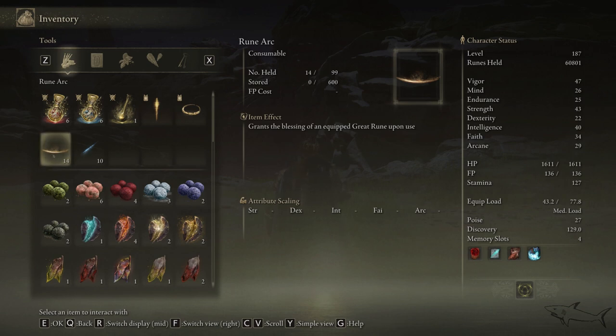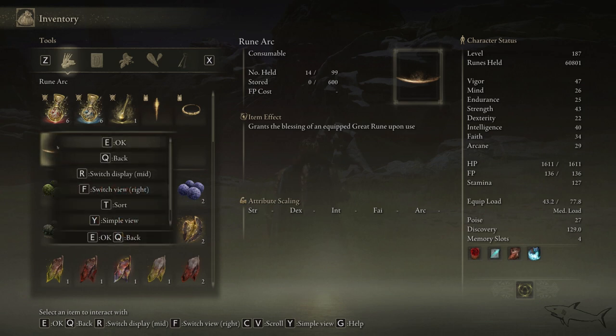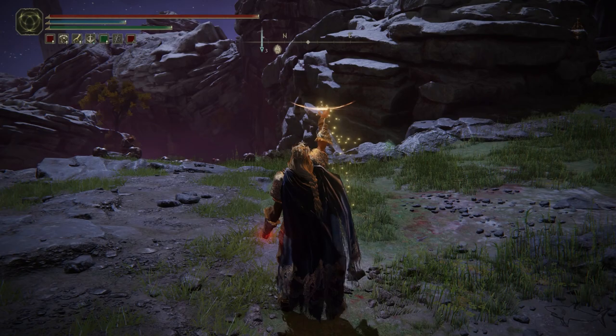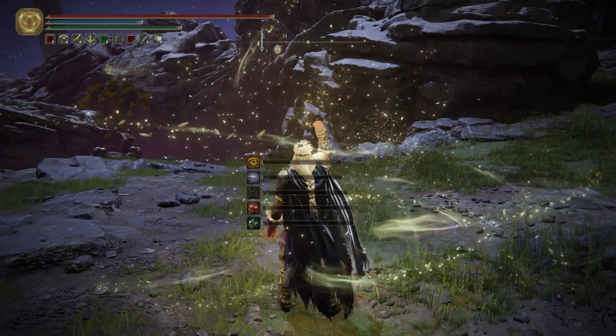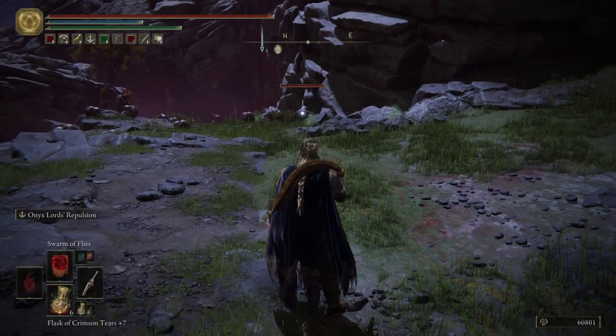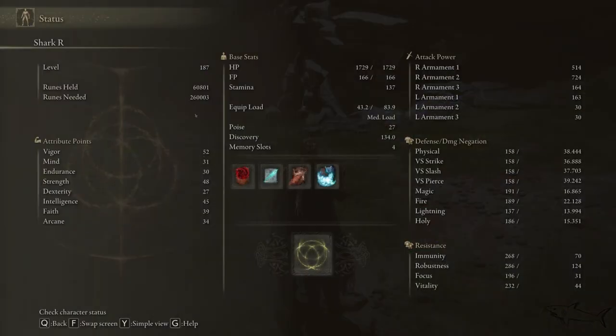I have 14 of these so I can use them to show you what every great rune does. For the Godrick great rune, let's use it — and everything has been charged, as you can see. Now every single stat is increased by five: vigor, mind, endurance, strength, dexterity, intelligence, faith, arcane — everything gets raised by five.